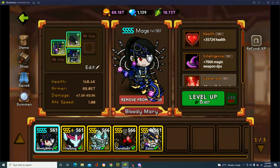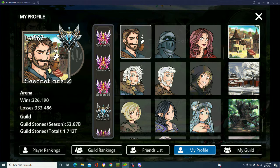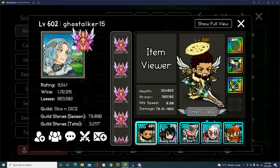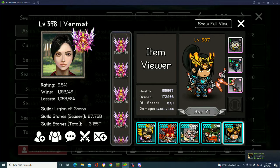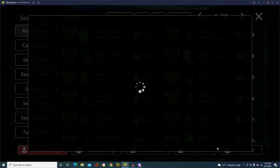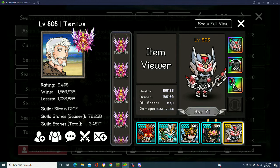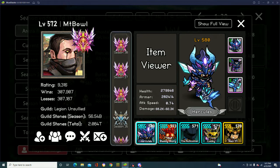Other advice — the best advice I can give about heroes and team composition is to pay attention to the top 50 players to see what the best team is. Go to player rankings and look. I'm around rank 256 right now. You see teams like Lucky, Hercules, Alpha, Aphrodite, and Bloody Mary — I think that's still the meta. The new unit Ho Yi got buffed with the recent update, and it looks like people are switching out Aphrodite for Ho Yi, which is fine. Just look at the top players — it's the easiest way to see what the meta is.